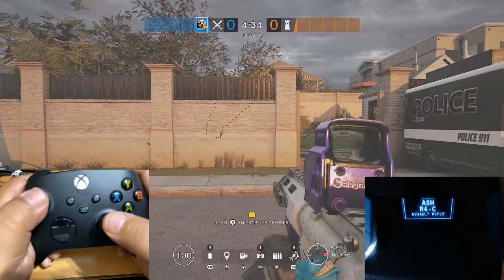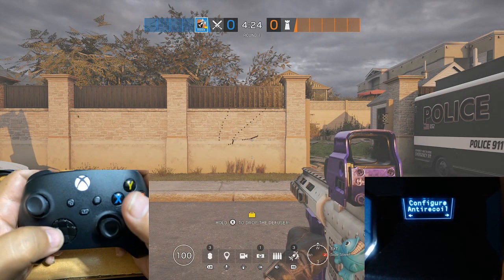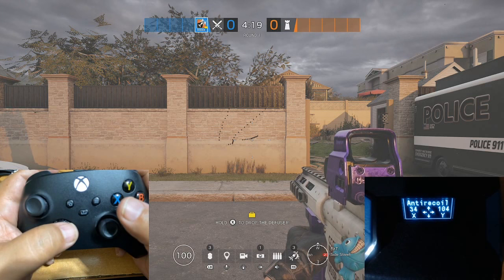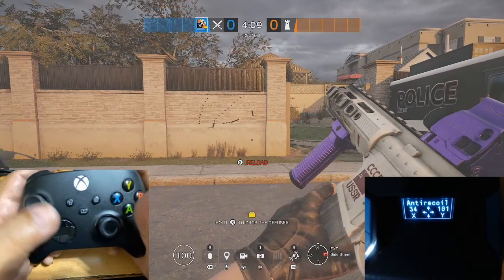Can you see the difference? Right here you can see that it's going down and going to the right. So now let's adjust that — go again to the anti-recoil menu. You can see it's pulling to the left, so let's add more to the right, maybe a couple to the right, and then let's shoot and see how it behaves.